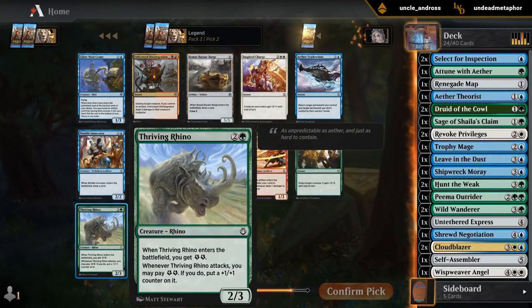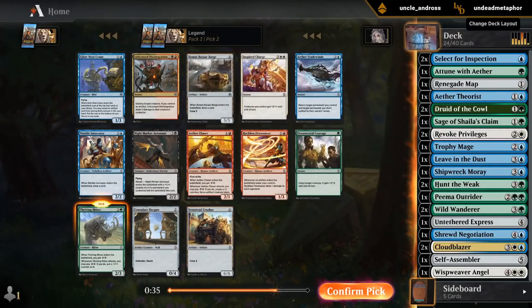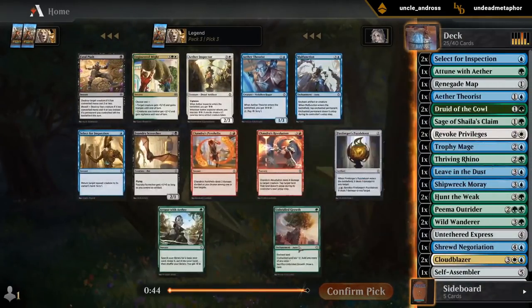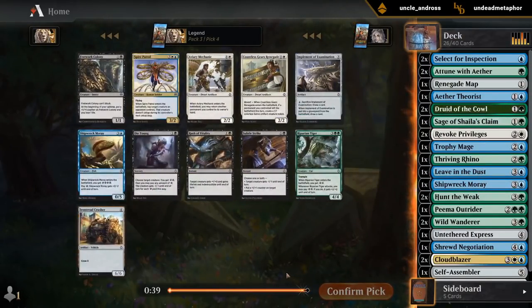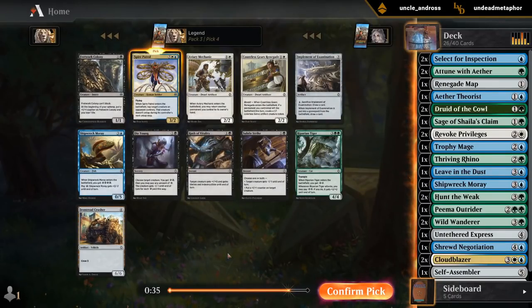Thriving Rhino looks good here. Could also go for the Bizarre Barge, but looking at my curve I think we need the three-drop more. I'll take another Attune over pretty much anything. Spyro Patrol is fine too — seems slightly better than Tiger given our curve.